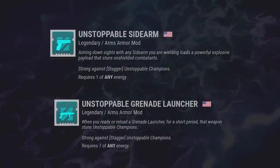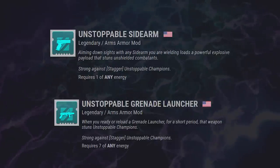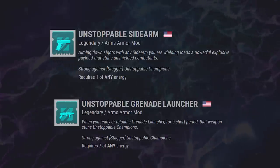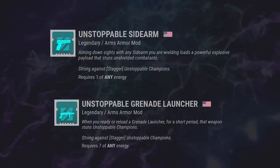For Unstoppable, we have Sidearm and Grenade Launcher. Kind of a really weird combination, TBH, and even though we have a hot new exotic sidearm that can freeze enemies in one shot, I'm thinking that Grenade Launcher is going to be the play. Not only with Unstoppable Champions, but with a lot of other things, which we will soon talk about.